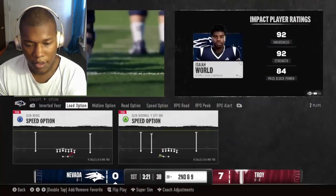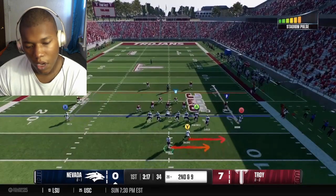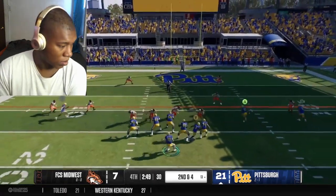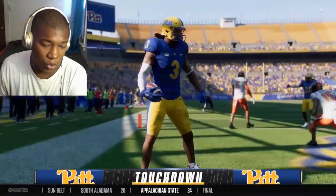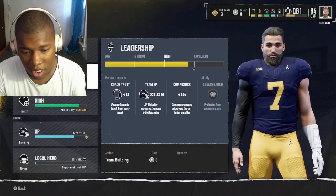There are also under-the-hood revisions — improved option plays, new shell coverages — giving you a massive amount of control over what happens on the field. The wildcat is the cheesiest play in the game, I'm going to be honest with you.